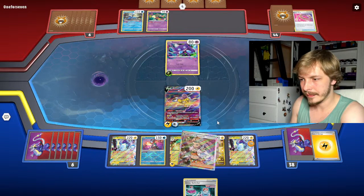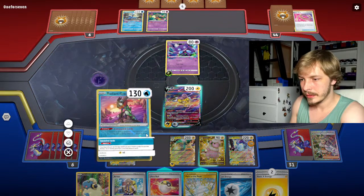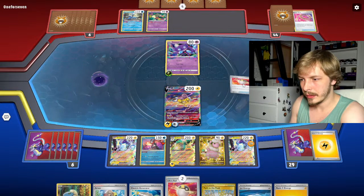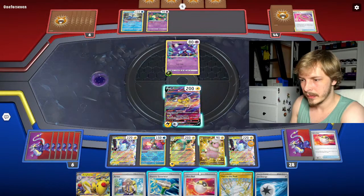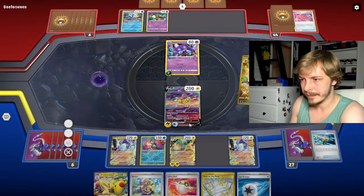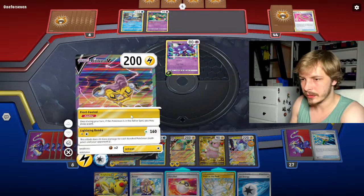We get to slam out one of these Jet Energies, then Professor's Research — let's do that. Let's do this first — boom, bam. Get Ampharos — we can go bada bing bada boom. God, this deck is awesome, this deck is freaking awesome. I can draw a card — jeez. These decks are so freaking strong. Should we play Path to the Peak so he doesn't Greninja us? Yeah — we don't need to draw more cards.